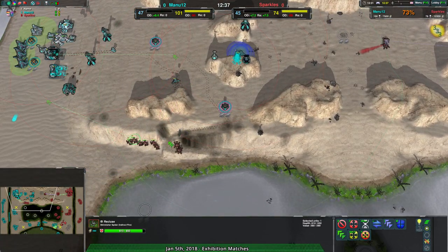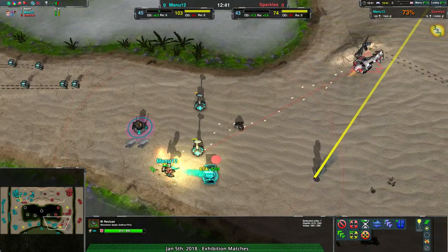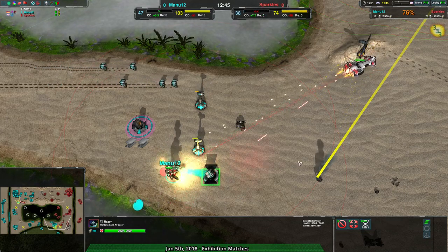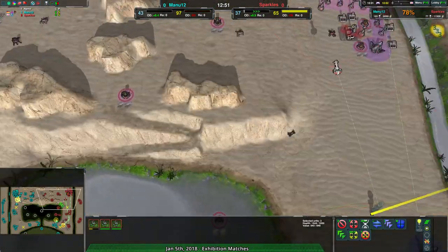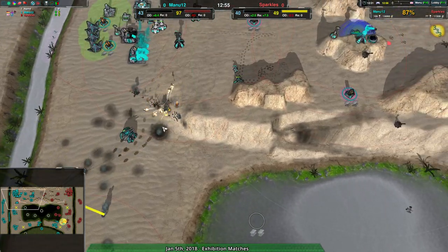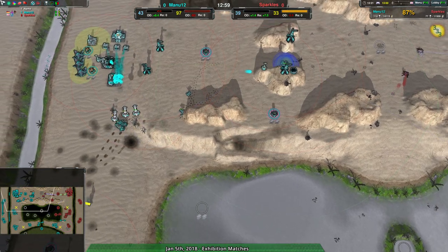Luckily for Manu12, Sparkles is being a little overconfident here, focusing most of their air primarily on the south side of the map — trying to get rid of Manu12's commander, which is going to be successful even with a Razor up. The Razor won't be able to kill the Nemesis off in time. But over to the south, these Recklesses are being torn to pieces. The Grizzly could theoretically walk in through the center and just wipe out everything.